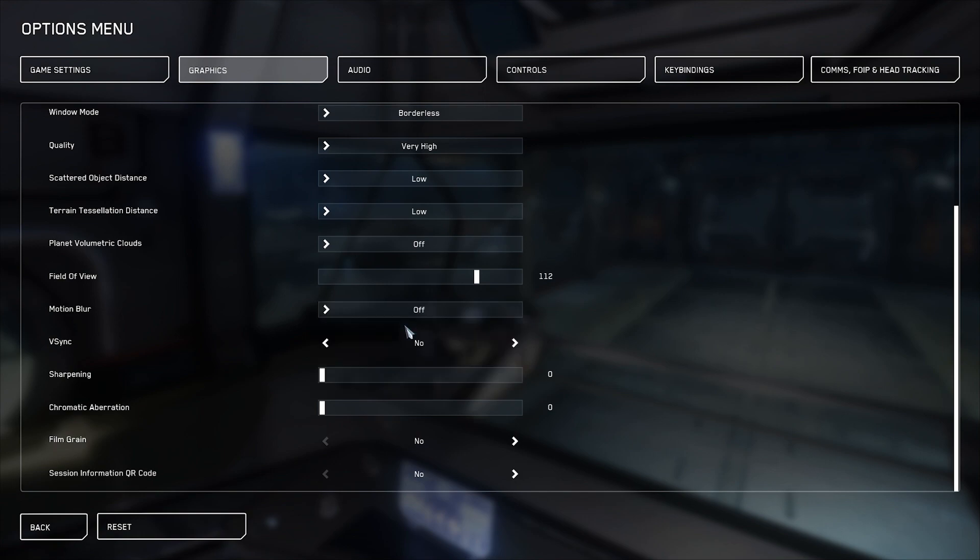FOV doesn't matter, motion blur should be off, V-Sync is off, and sharpening and chromatic aberration can be zero but don't matter that much. You can now click in the lower left corner to go back to the main menu.